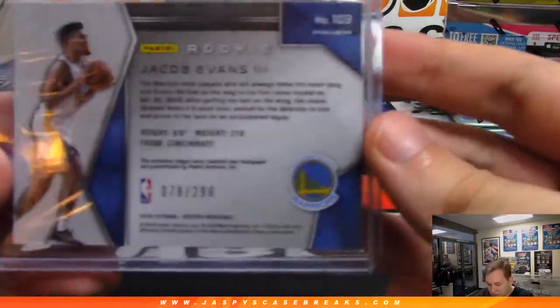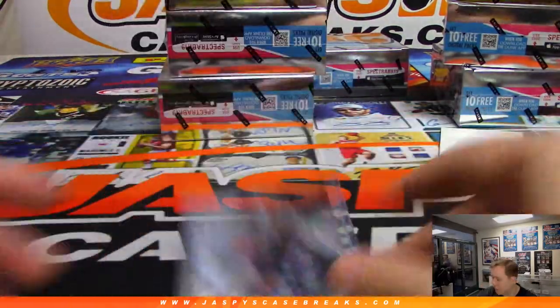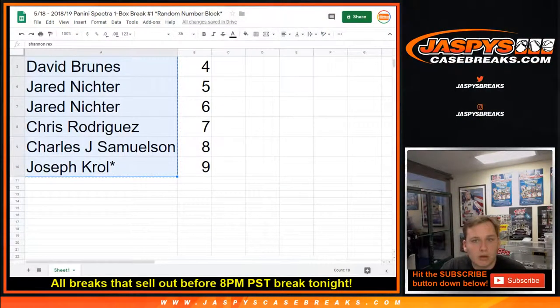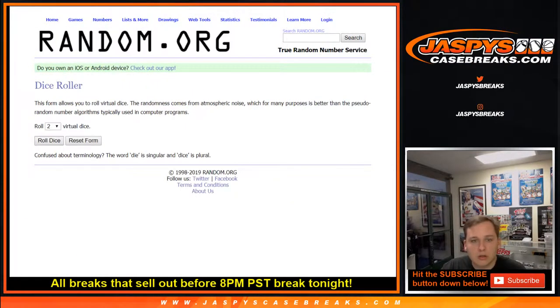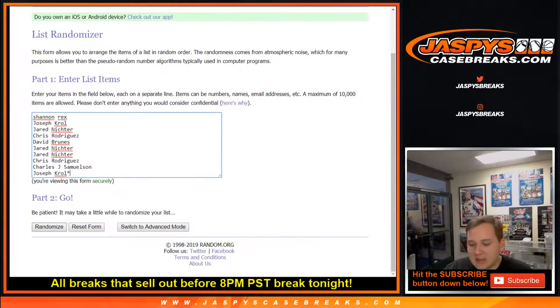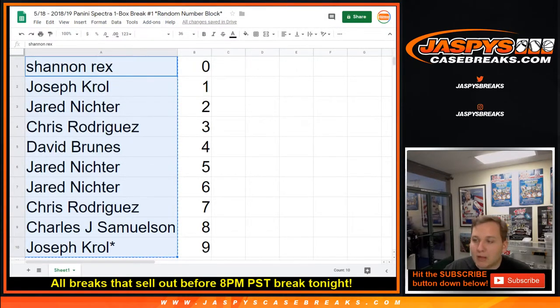78 going out to John S. — his rival this week the Warriors. John's a Blazers fan, right? He got the Warriors rival card, 78 out of 299. So we're going to randomize the Gary Harris White Nebula. Let's take everybody's name, randomize it — go in eight times. Name on top wins. One, two, three, four, five, six, seven — eighth and final time: Dave Bruns, congrats! Thanks everybody for getting in, that was the one-box Spectra break, random number block. Thanks everybody!